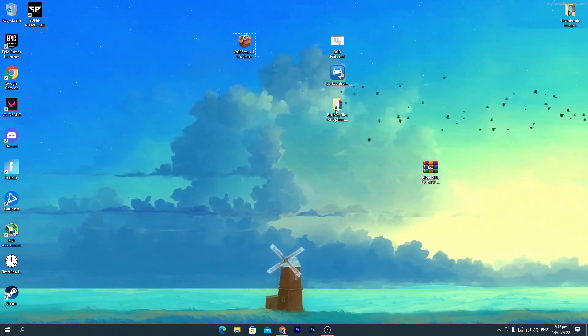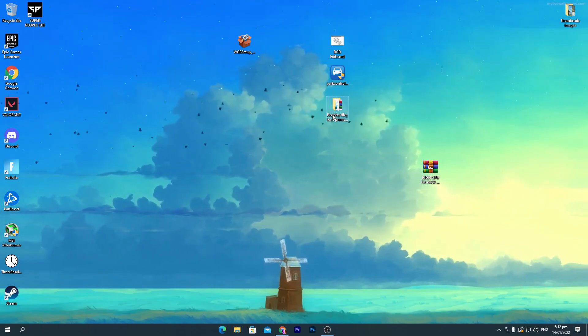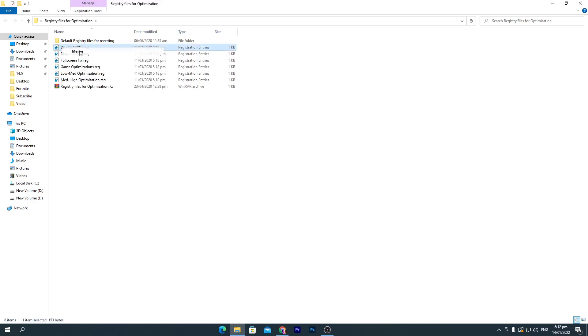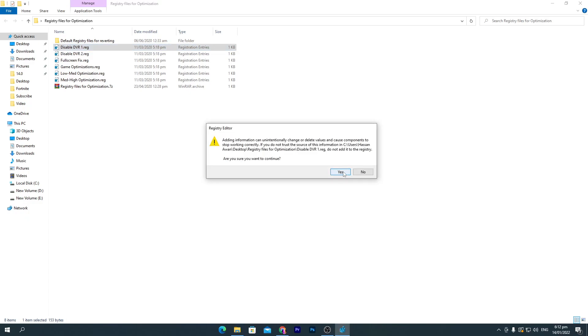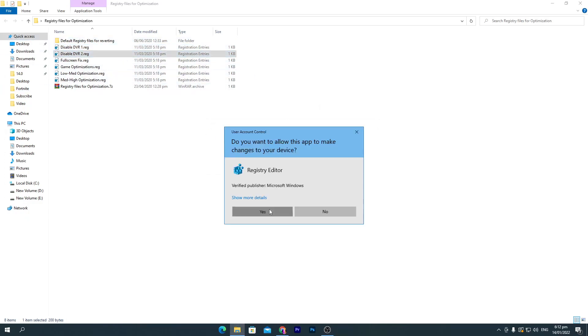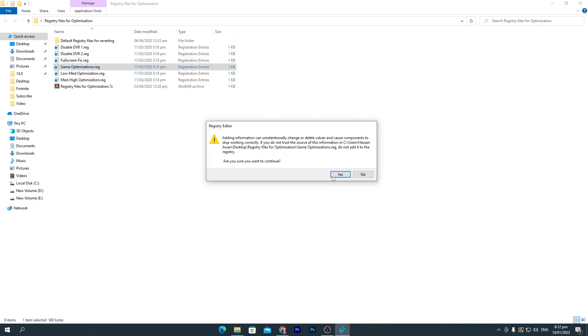First, go to the PCD file optimizations folder and open it up. Inside you'll find registry files — install all these files one by one, as they really help increase the performance of your PC for gaming. Right-click, click 'Merge,' click 'Yes,' click 'OK,' and hit 'OK' again. Double-click each file and do the same for all of them.